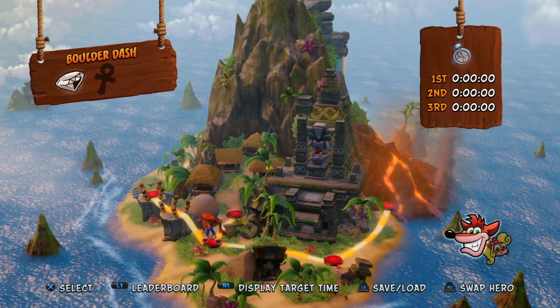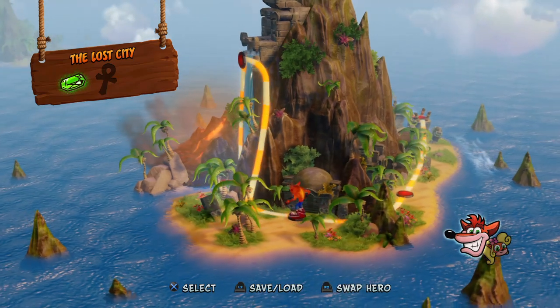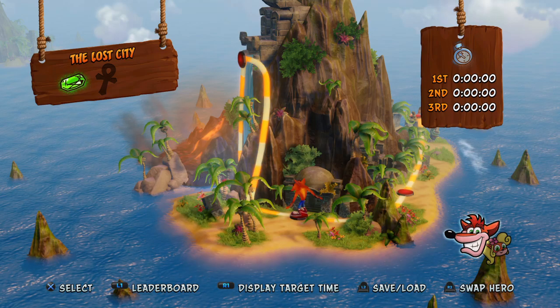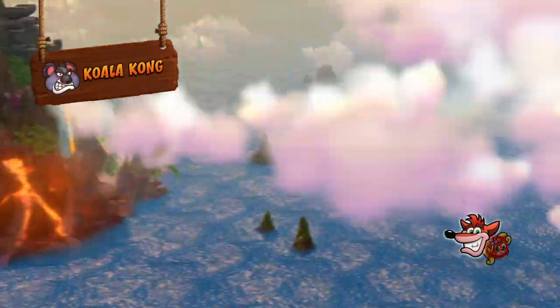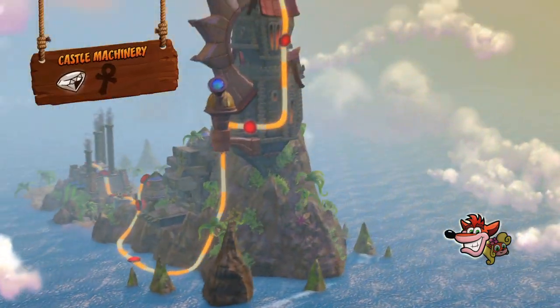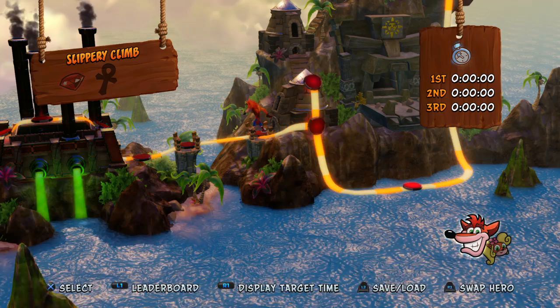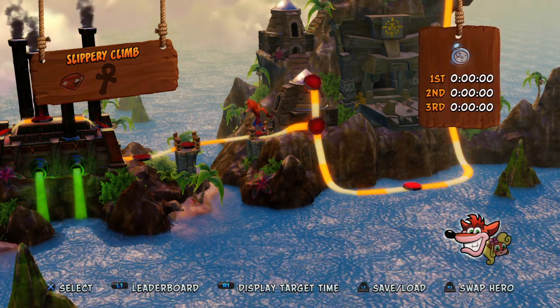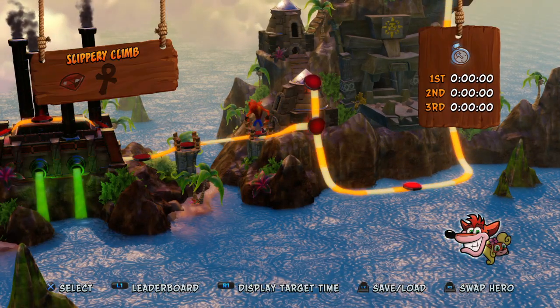That'll do it for this video — if you enjoyed it, leave a like and subscribe to the channel if you're new. Hit the subscribe button and click the notification bell set to all notifications so you never miss a video. I'll catch you guys next time as we do Slippery Climb. Here's our progress: 92% done, 2 out of 2 keys, 22 out of 26 gems including 5 colored gems — blue, green, yellow, purple, orange — just have red left. See you all later!